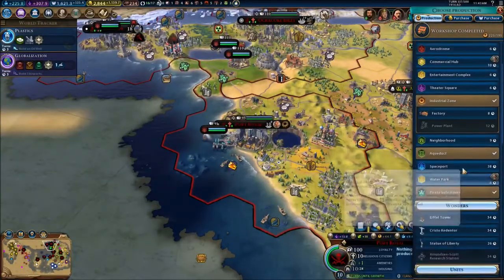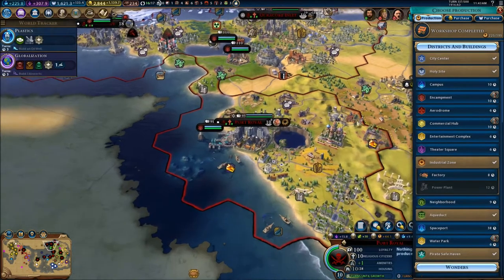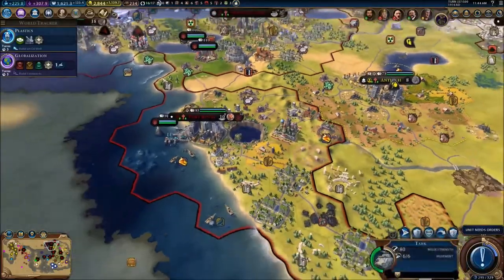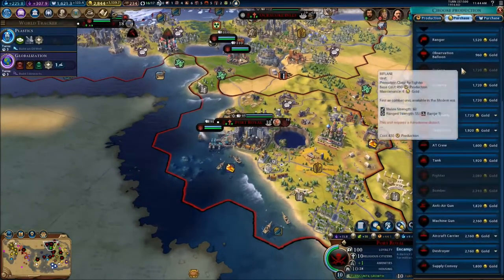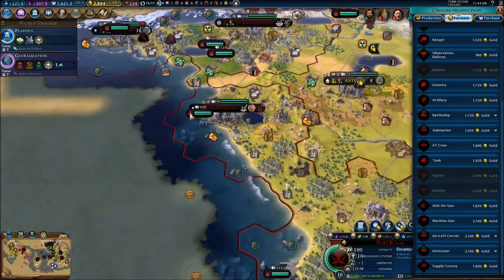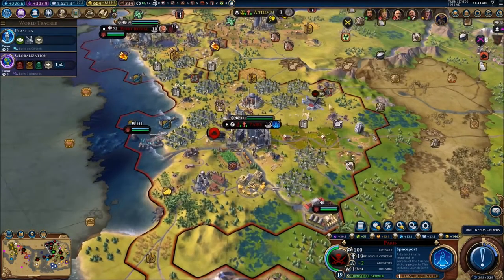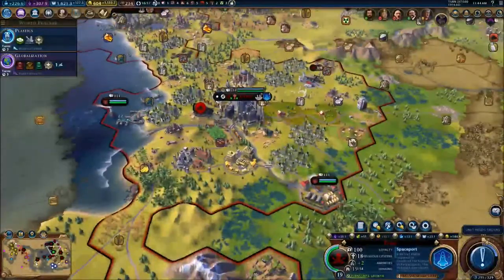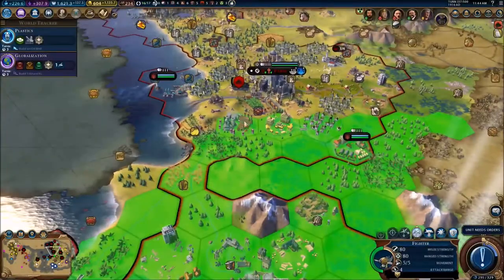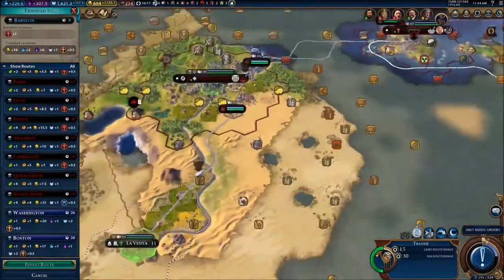We lost a governor because of one of these enemy spies — they're doing a hell of a job against us. I don't like it. Let's get ourselves a factory. Actually, let's get an encampment because we just got attacked by tanks. We're gonna build a bomber here too, just in case. By the time he arrives it'll already be done anyway.